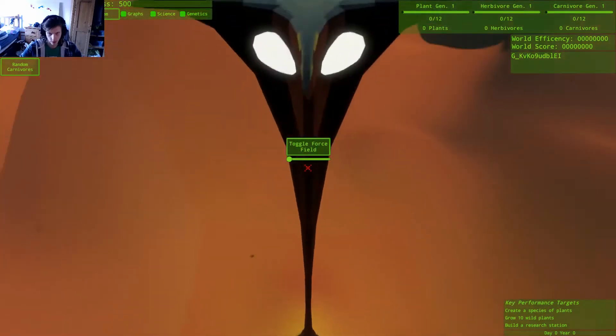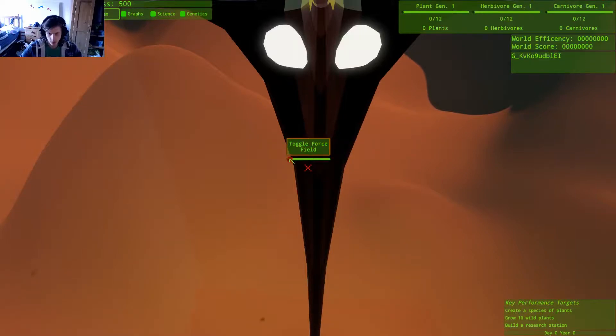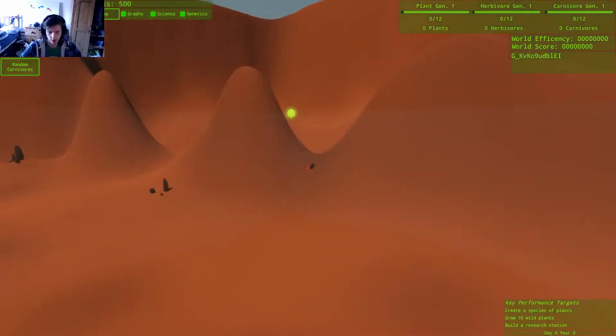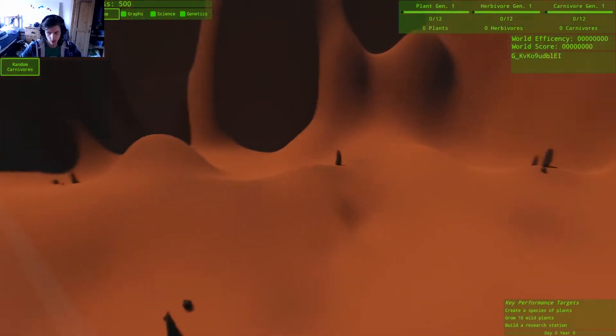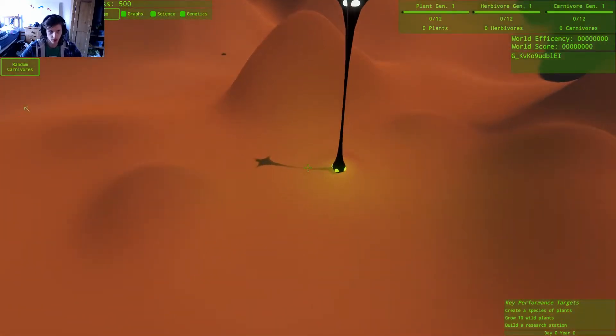I can totally just go over it though — okay, that's not good. He is unsure really what to do in this game, to be honest with you. I guess you've got to create a species of plants. Okay — random plant.